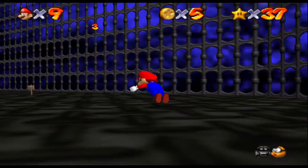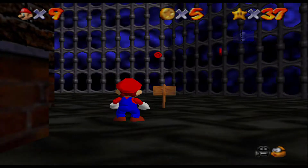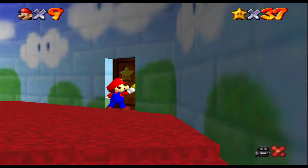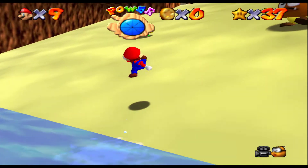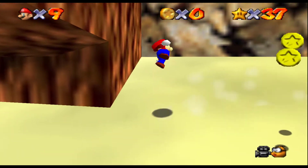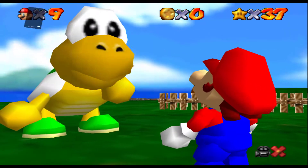Let me see if I can find the Boos real quick. Actually, never mind. I don't want to do that right now. Let me go back to Tiny Huge Island real quick and do the Wiggler fight. Well, I guess since we spawned right here, I can just jump up and do the Coomba quick race real quick. And then after this, we can go ahead and jump back into Rainbow Ride since we kept dying when I was trying to find a star in a box.